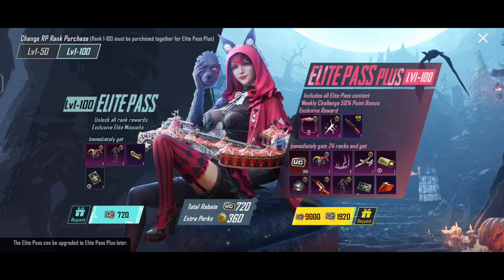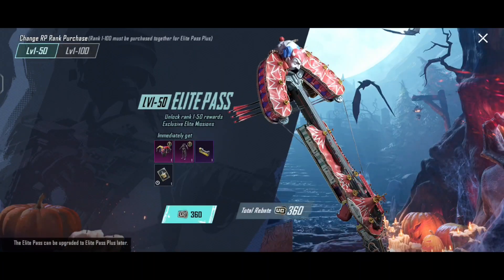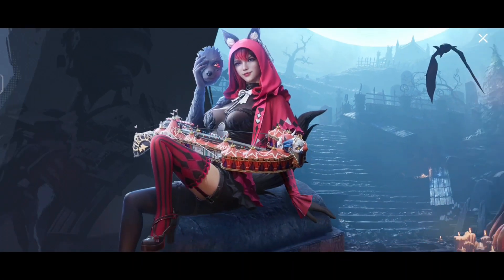I will tell you — if you have 360 UC, you can take the 50-level Royal Pass and upgrade it to 100 level. You can buy 50 to 100 with 360 UC.